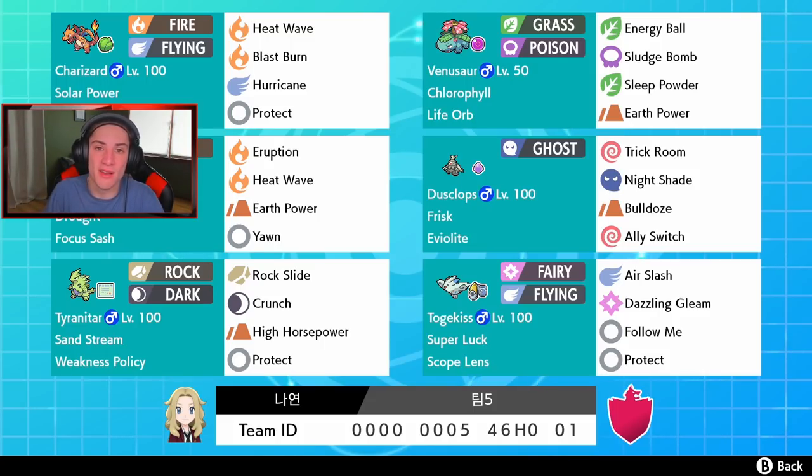If you guys want to try out this team yourself, the rental code is at the bottom of the screen. I feel like this team is going to be very strong on the ranked ladder and pretty simple to use. Without further ado, let's hop on that ranked ladder and try to get some wins.